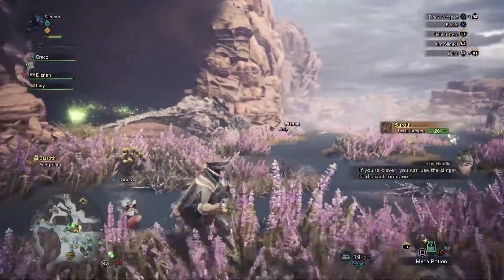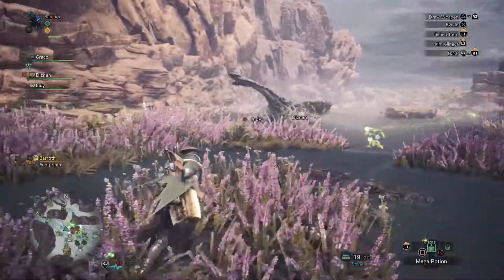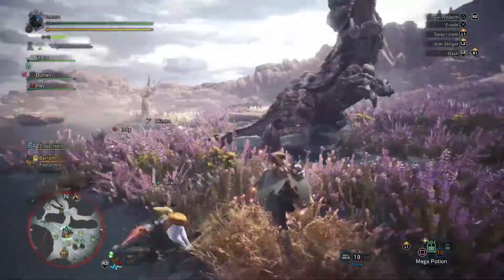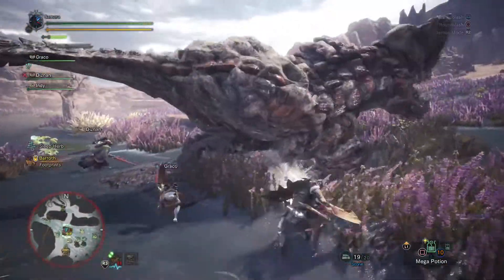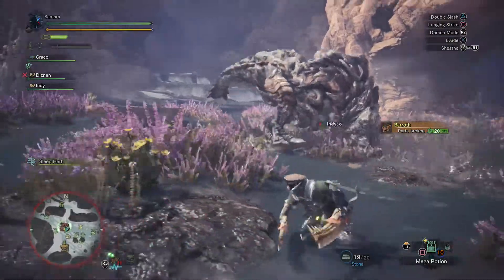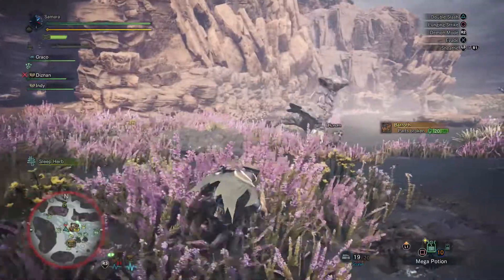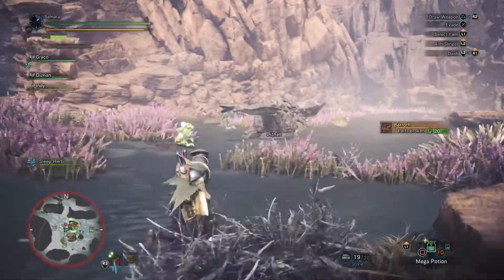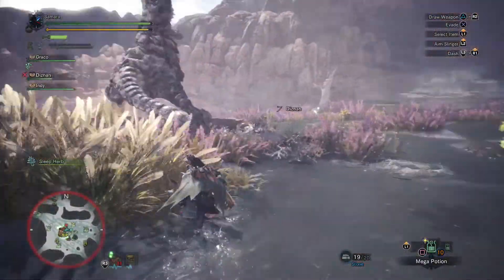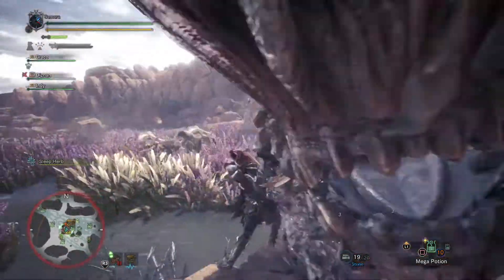I slung a rock at it testing out the slinging mechanism, but I wasn't sure how it worked yet. The Baroth has a charge attack — it kind of digs its skull like a shovel and goes in a straight line trying to take you out. It also has a tail swipe, and I'm just trying to get a good opportunity to get some attacks in.